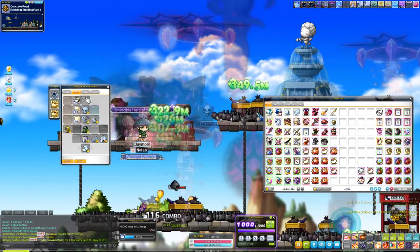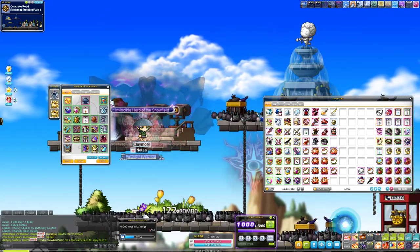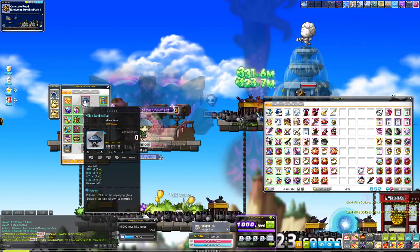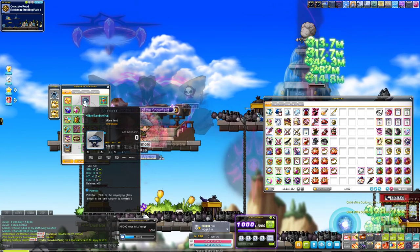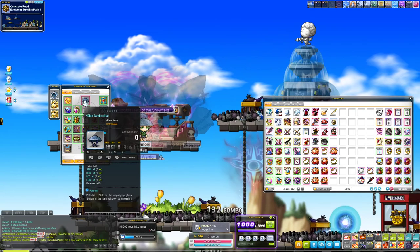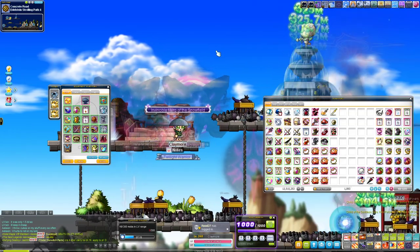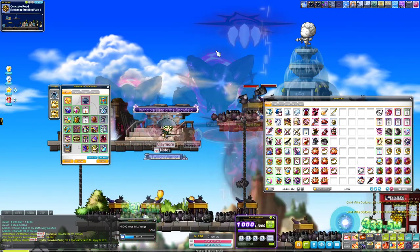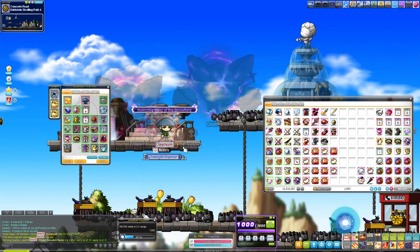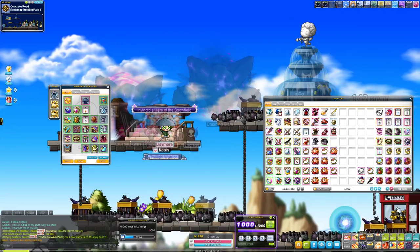I'm quite happy that I could actually hunt this one — I didn't think I'd get it that quick. Pretty straightforward, pretty simple blue bamboo hat, still obtainable in the game to this day. If you have any other suggestions for items, please leave a comment below. I'm always trying to hunt for these when I have an hour or so to kill. Hopefully you enjoyed — like and subscribe and stay tuned until the next episode.